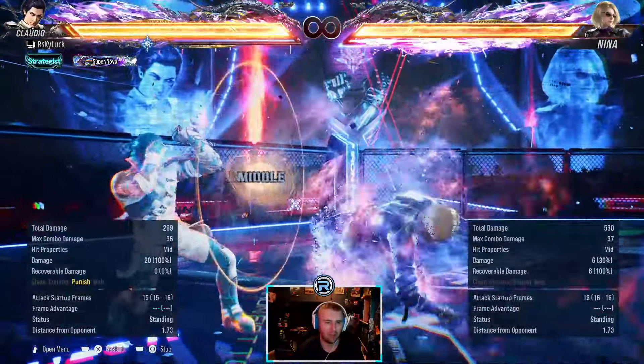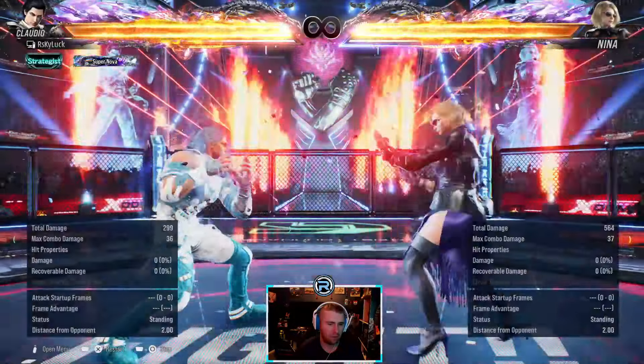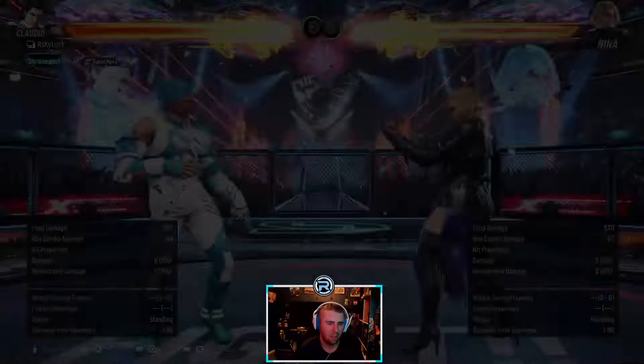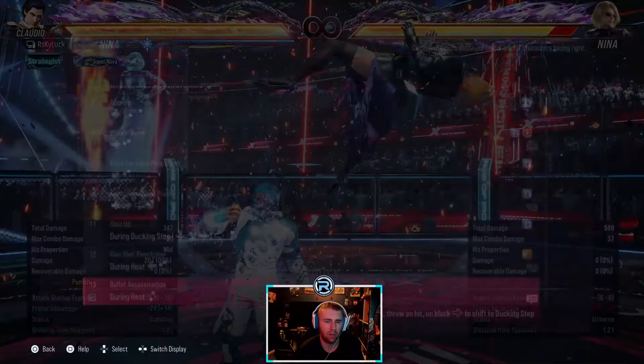If the heat smash whiffs you can duck the second hit, but look at the range on that. It doesn't track left though - you can sidestep it left. So I feel like when Nina's in heat you want to go left, but in neutral you want to go right.